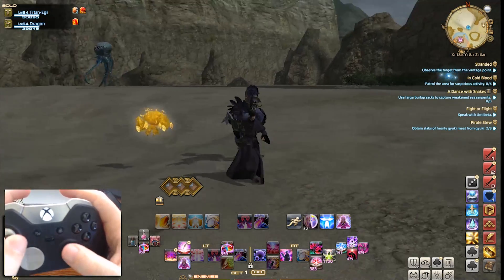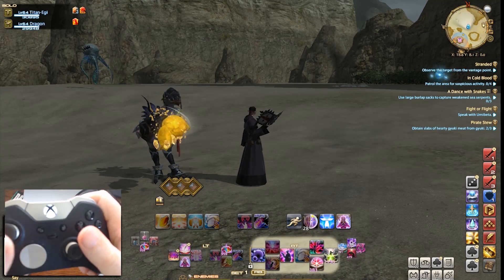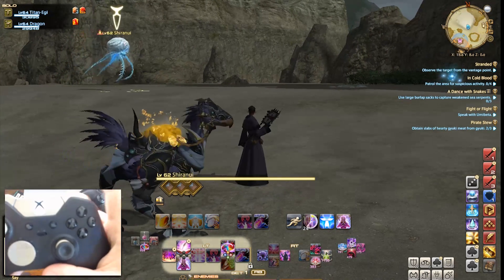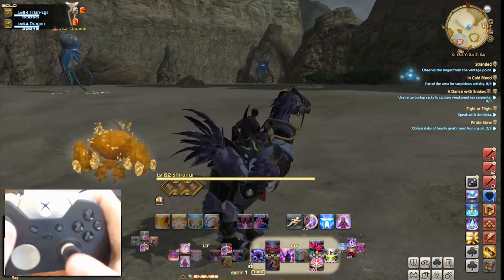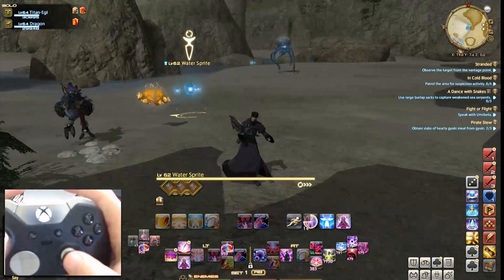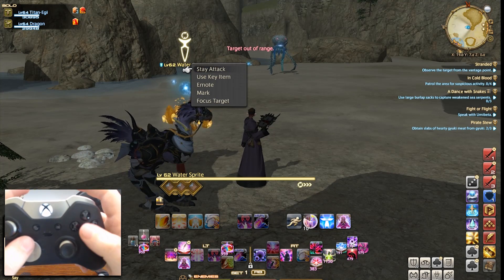Having your weapon out and being able to focus in on what target you want just by using the D-pad is good, but you have a couple other options at your disposal. If you're more interested in tab targeting, holding down the left trigger or the right trigger will allow you to use the right bumper — or correspondingly the left bumper — to tab target through the enemies on the screen. You can lock on a target and make it your hard target, but there's another target option available: focus target.